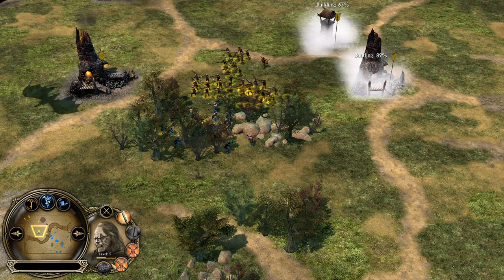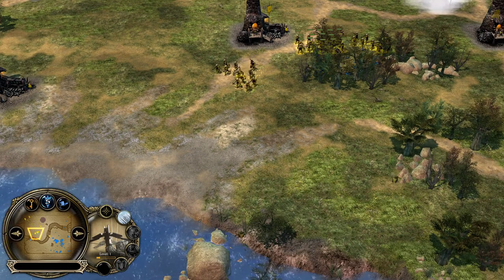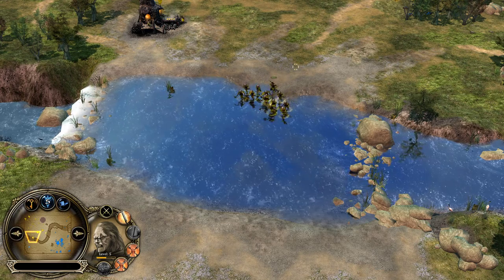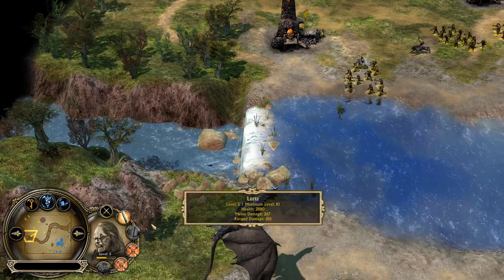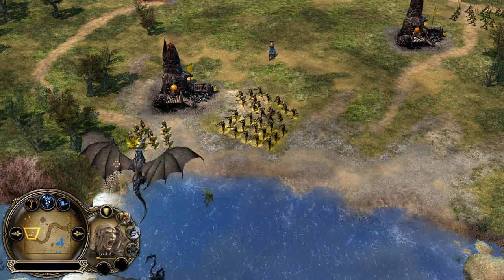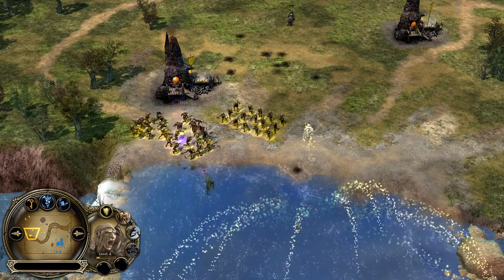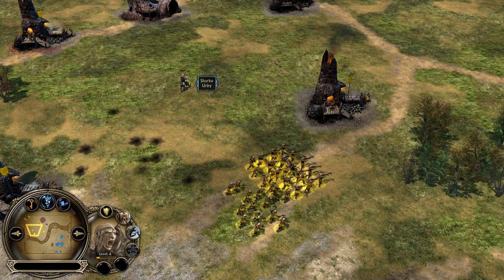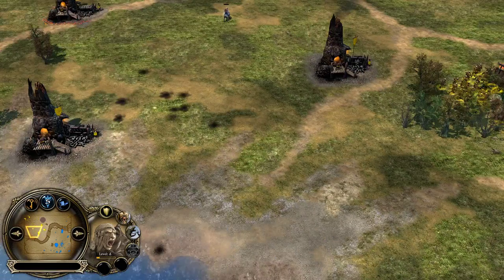Lurtz is level 5 if I'm not mistaken — yes, he's level 5. Look at the damage output, that's actually quite impressive. Remember, Warchan stacks with the leadership of Lurtz. Warchan is increasing the damage output by 50%. Additional to that, the leadership from Lurtz is increasing the damage output by another 33%, which means they have right now 83% increased damage. He's committing — I don't know about that. Is he trying to take him down? Even if he would be able to take down the Sharku, you don't want to trade your Dragoff the Dragon Lord for a Sharku.